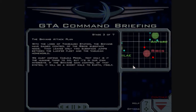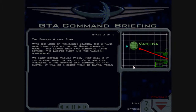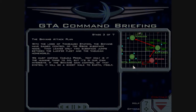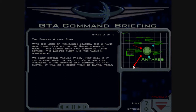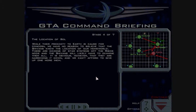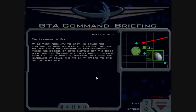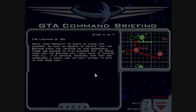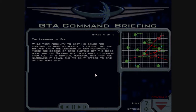With the loss of Tombaugh Station, the Shivans have gained control of the Ribos subspace node. It leaves only two subspace jumps between the Lucifer fleet and the Vasudan homeworld. We must defend Vasuda Prime. Not only is it the humane thing to do, but it's in our own interest. If the Shivans gain control of that system, it will be a short walk to Earth itself. While their proximity to Earth is cause for concern, we have no reason to believe the Shivans know the location of our homeworld. There are dozens of star systems off the Ribos node, and the Shivans will likely have to examine them all. It is obvious, however, that they are narrowing it down, and we can't afford to give up one more inch.